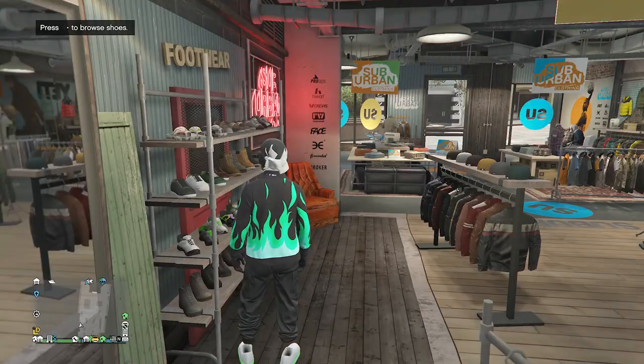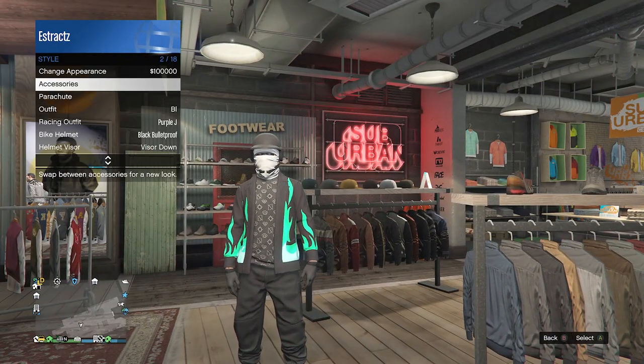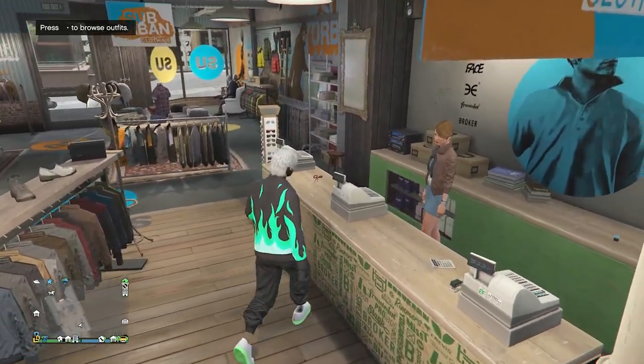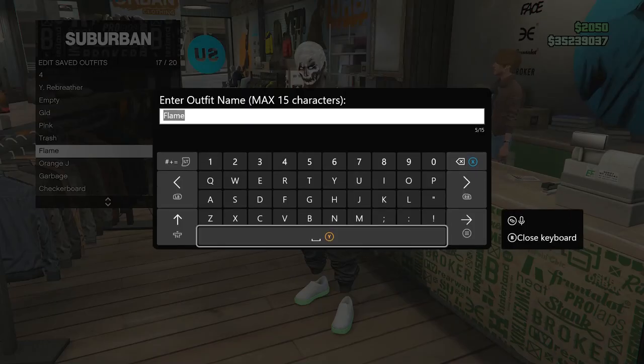Once you have the Arena War shoes, back out of your shoe section and take off any head accessories your character has. Your outfit should now look just like this. Head to the front counter, hit Edit Saved Outfits, and save your outfit on any slot you want.